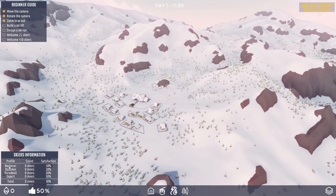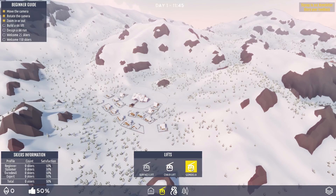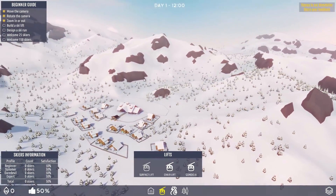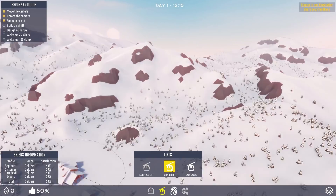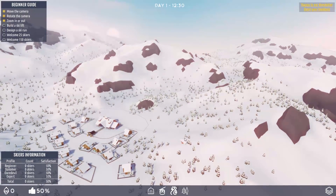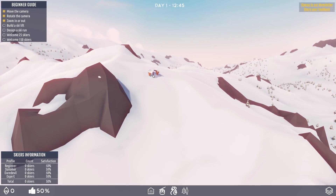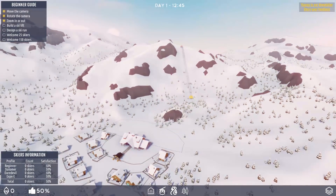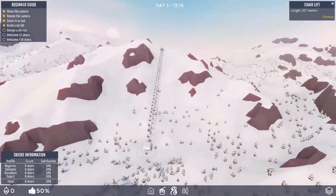So we have a surface lift, a chair lift, or a gondola. A chair lift — where do we want to build our first ski slope? That looks like a pretty good spot. Collision is blocked by cliff rock — cliff rock should move out of the way. So we want to build it up here so the top can go up there, and it stretches. Okay, so it can stretch to there — 257 metres. I've built a ski lift!